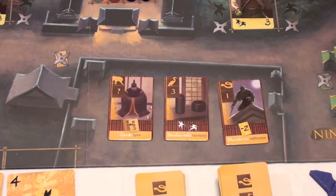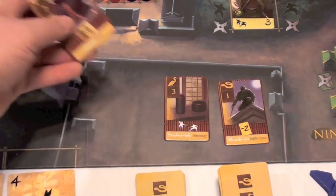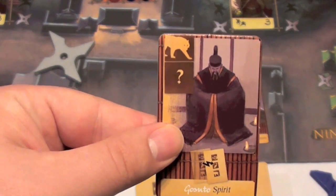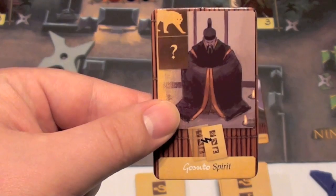A third option you can take on your turn is to go and get a new skill, done at the area called the Sensei. The Sensei shows three skills on every turn, except for turns five, six, and seven, in which there will only be one skill available. In order to take a skill, you place one of your shurikens here and choose which skill you'd like. You're going to have to play dojo cards to obtain them. This here is a lion skill — it allows you to flip any one used skill back over to be used again.